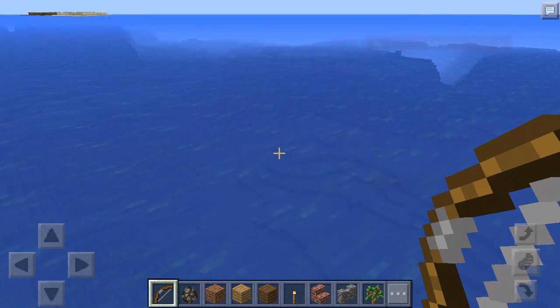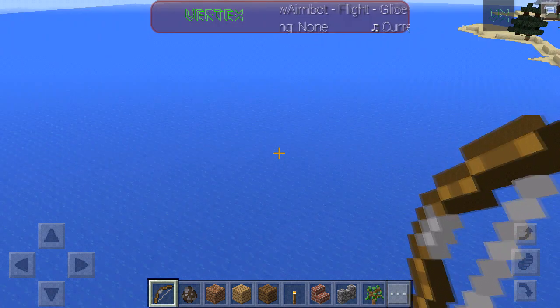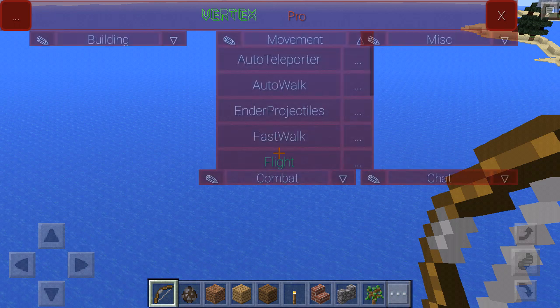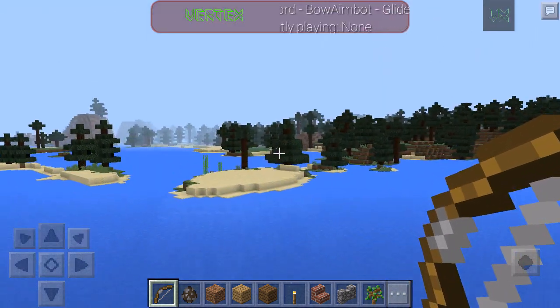There's also timer, wall hack which lets you walk through walls, water, flight, and glide. Let me stop the auto walk so I can show you what glide is. Now let's disable the flight option — and now you guys can see I am gliding. This is gliding.